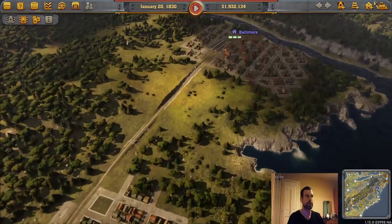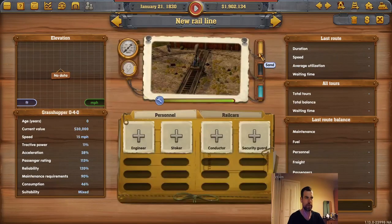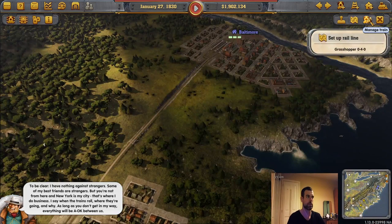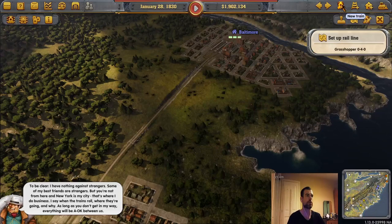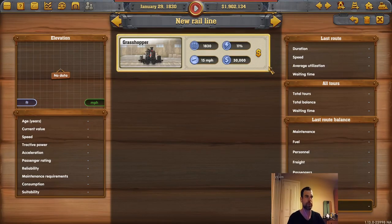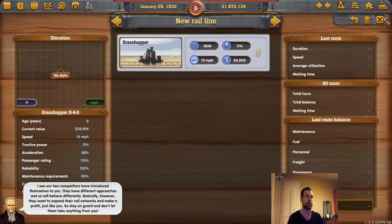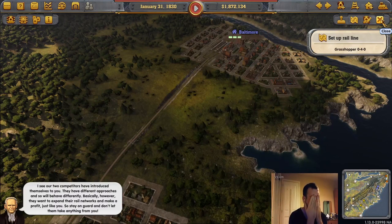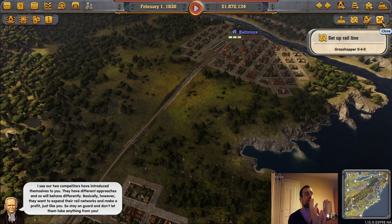We have a single track in here; we have to add a train. Buy the train by first clicking buy, and then set up the rail line. That is one train line built, and it will go back and forth, picking up whatever needs picked up — I think that means people and goods.